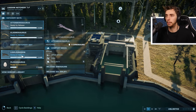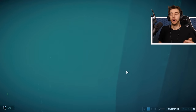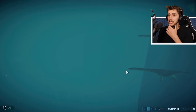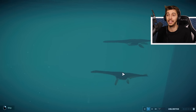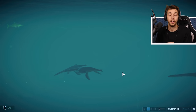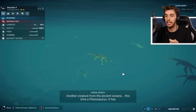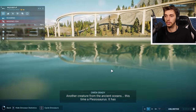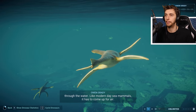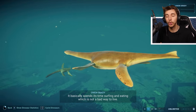We saw the Plesiosaur did not like the Ichthyosaurs. So what are we gonna do? Of course we're gonna release the Ichthyosaurs with the Plesiosaurs and hopefully we'll see some battles between the two, because they were the ones that instantly attacked each other. I think if the game could handle it we would have seen loads of attacks because as soon as I released everything and turned the option on, there was instant death - the Plesiosaur lost out to the Ichthyosaurs.